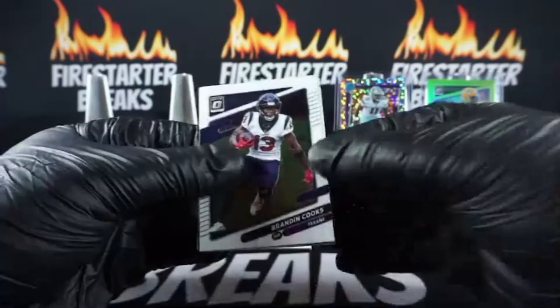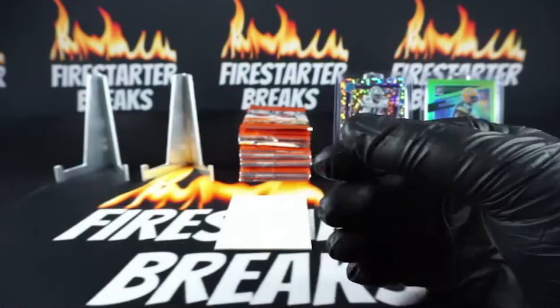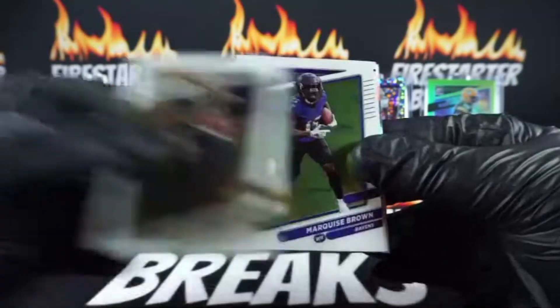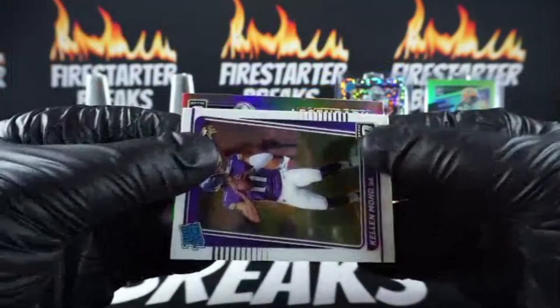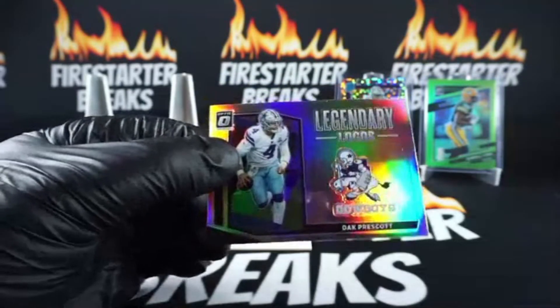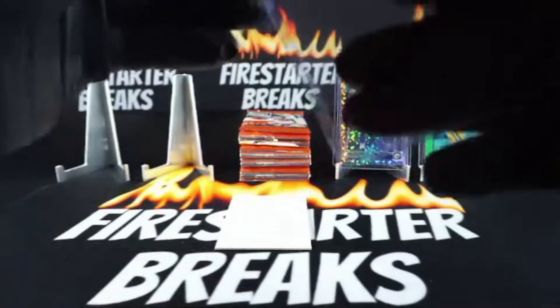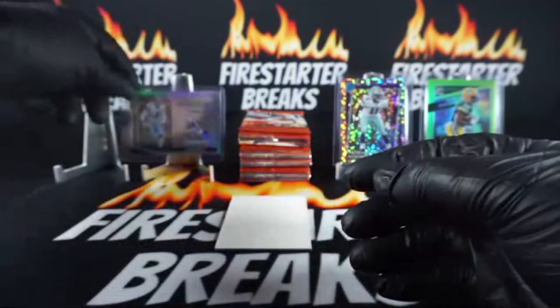DeVonta Smith base rookie and we got a Cooper Cup hollow going to the Rams. Base rookie Rashaun Slater going to the Bolts. Base rookie Kellen Mond for the Vikes and we got an insert - Legendary Logos Dak Prescott, these are supposed to be short printed. Pretty cool - going to the Cowboys. Cowboys having a heck of a break so far. We also hit a Josh Allen Legendary Logo previously, so that's a cool hit going to Joey F.